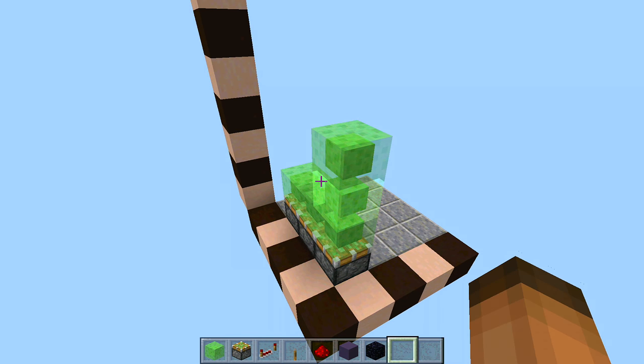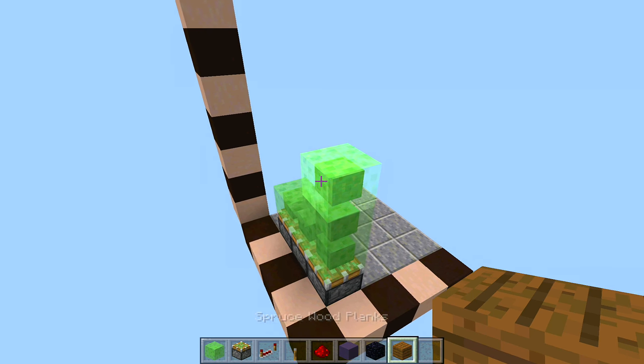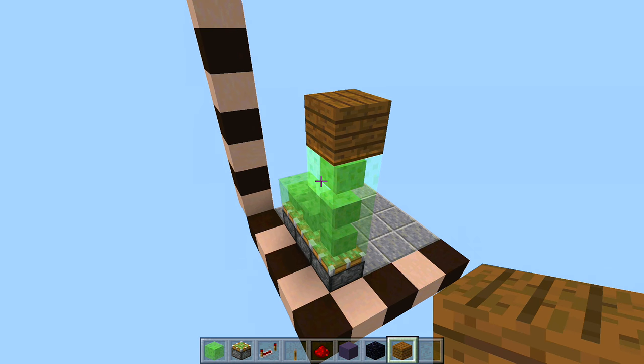Now take a block of choice — this will be the color of the flooring for your clock. I'm going to be using spruce wood planks, but you can use whatever color you like. Place it in right there.